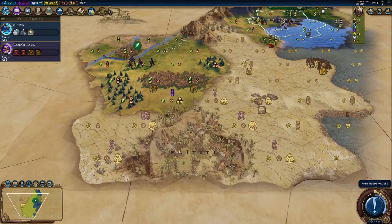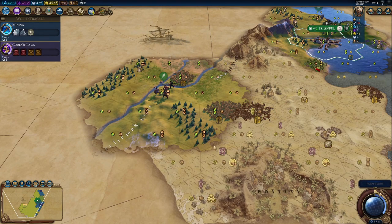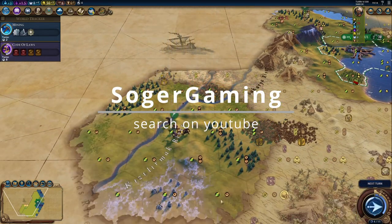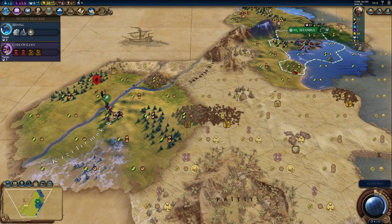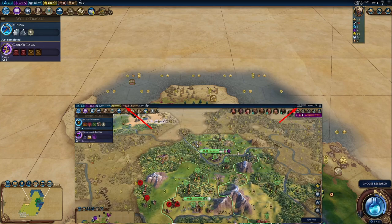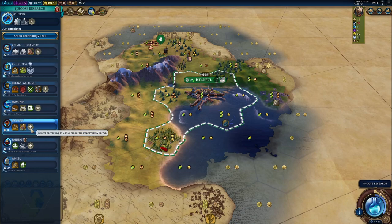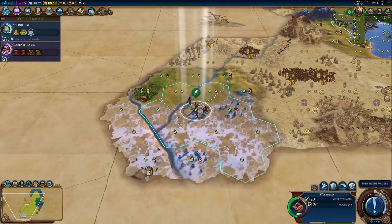In my last game with Japan — Tokugawa — I got Paititi but got absolutely destroyed by barbarians and France. There's a guy working on his YouTube channel called Sober Gaming. He's playing that game and it's amazing — I can't believe what he's doing. His videos show a cultural victory with Nzinga in 60 turns! When I beat the game on culture, I did it in 177 turns and thought I was doing well. 60 turns is just insane.